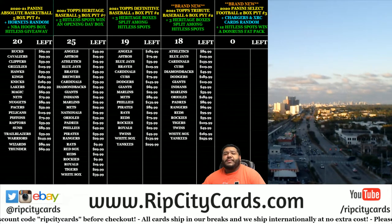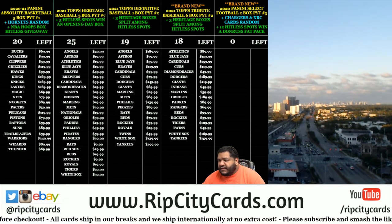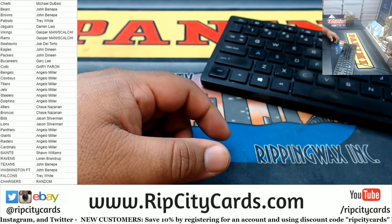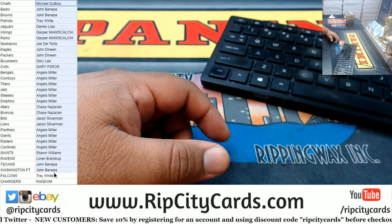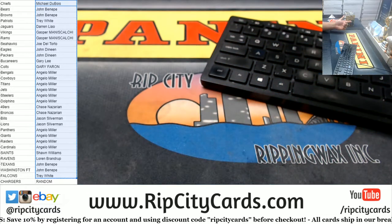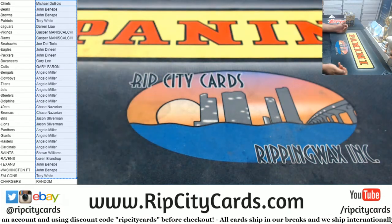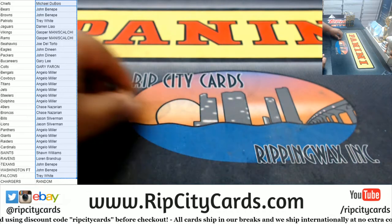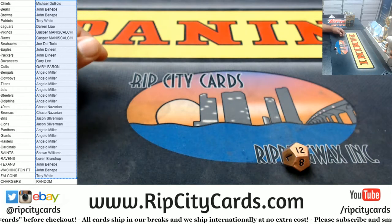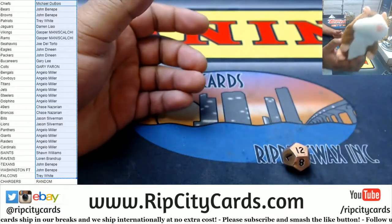Yo, what up everybody, it's your boy Uncle Jesse. We're going to do our two-box break of 2020 Select Football, PYT number two. Before we start, we need to run a random for the Chargers. If you bought into the break, whether through a filler or buying a team through the store, you got a chance to win the Chargers. We're going 12 times in the random — top name wins the Chargers. Good luck everybody.